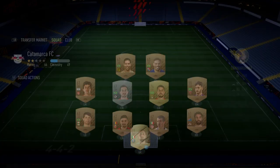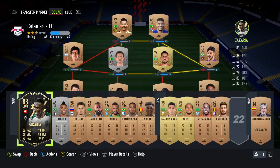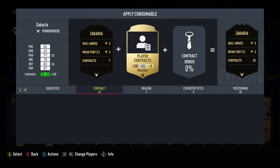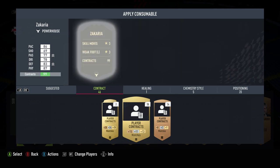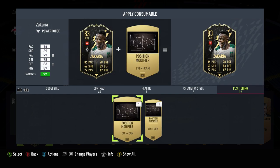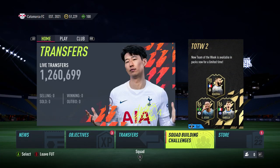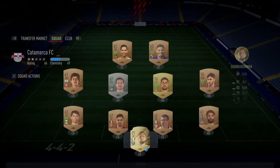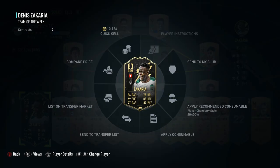Go into the squad, find Zachariah, take out whoever's in the way, slot him in, and apply a CAM position card — it makes the card look a bit better. I'd also advise putting it to 99 contracts, because people look at it and want to buy it more. I know it sounds stupid but it's actually a real thing — people genuinely do want them more because of that.